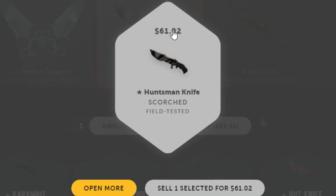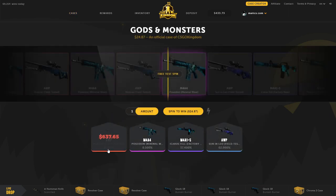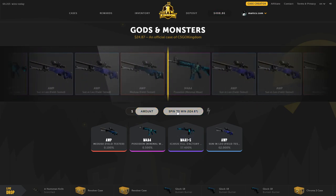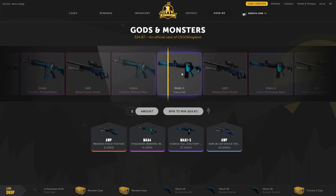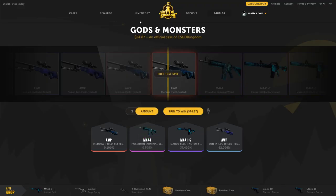I'm starting with a knife case — it shows all the percentages which I like. Please give me a good knife — okay that's a 30 dollar loss. I also want to open the Gods and Monsters case: 0.1 on the Medusa, 0.5 on the Poseidon. I opened it once and got the Icarus Fell — that's about 25 profit.